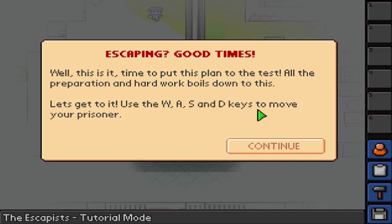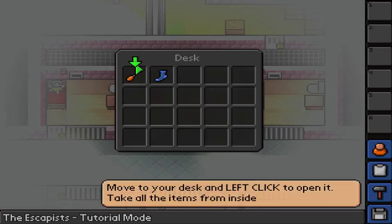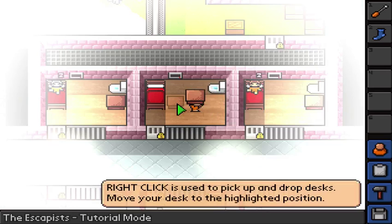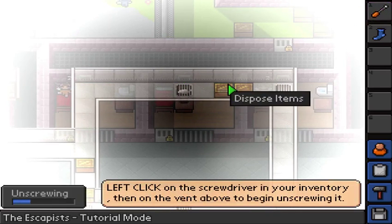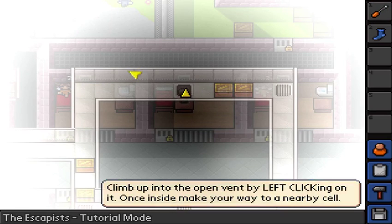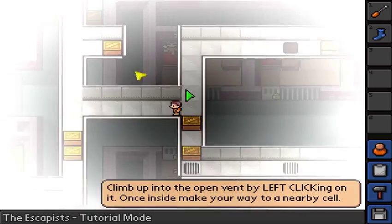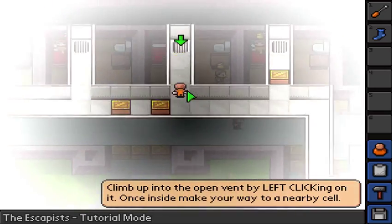Use the WASD keys to move your prisoner around — that should be easy. Alright, get the screwdriver and the sock. I wonder what I'm going to do with it. I haven't played this for a long time, so don't say that I'm new because I haven't done this in a long time. I do know what I'm doing — and sometimes I don't, don't worry about it.